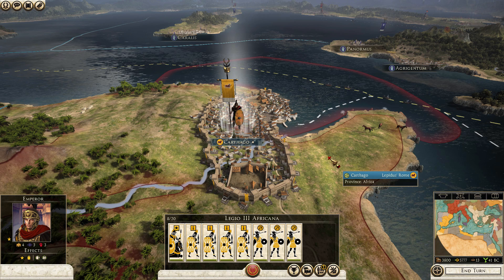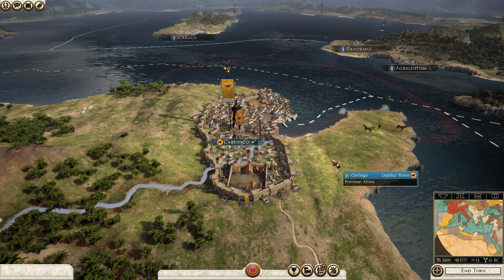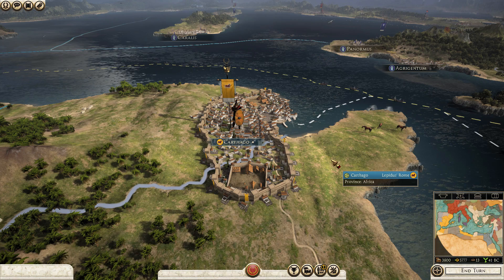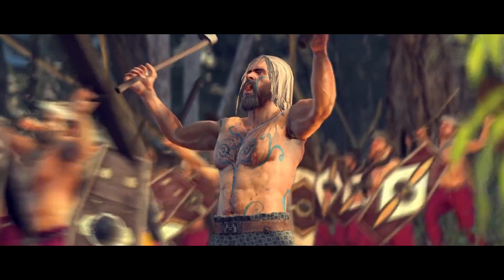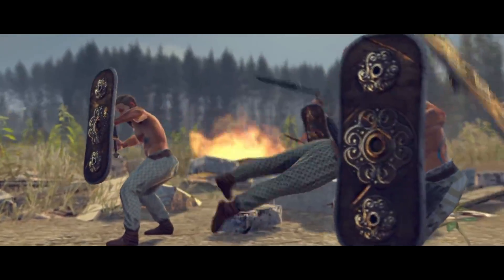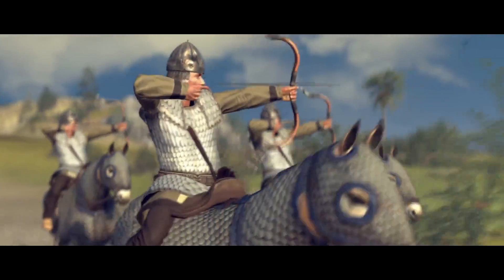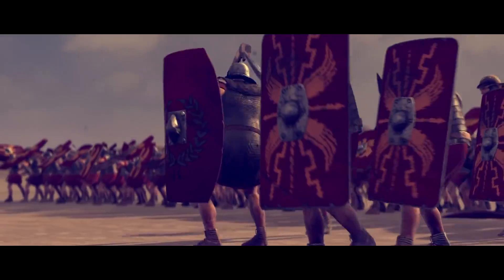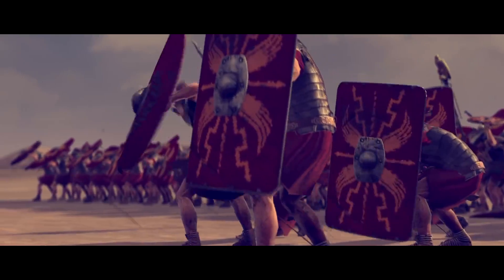Caesar's last meal, the night before he was murdered on the Senate floor, was as a guest at Lepidus' house. Can Rome follow the brazen bull? Alternatively, you can play and cause mayhem as one of the other non-Roman factions, from the Marco Mani, to the Dacians, to the Parthians, raiding and attacking a weakened Rome.